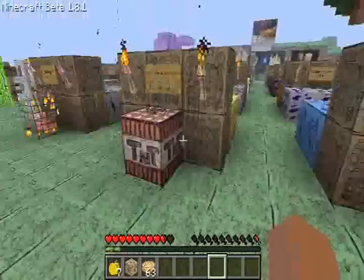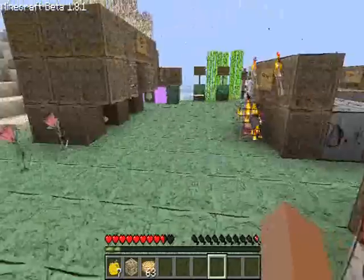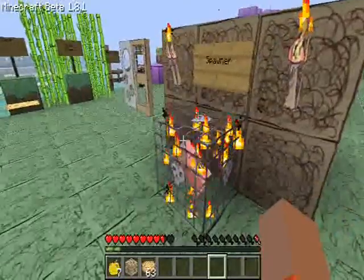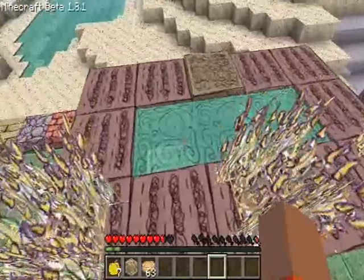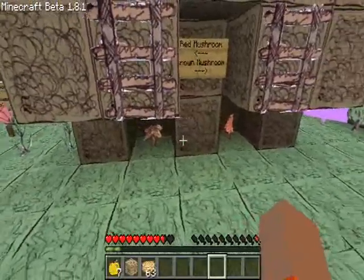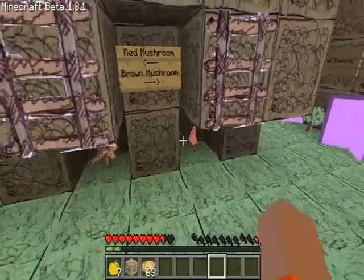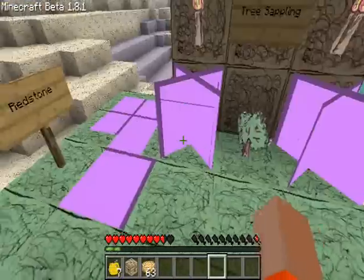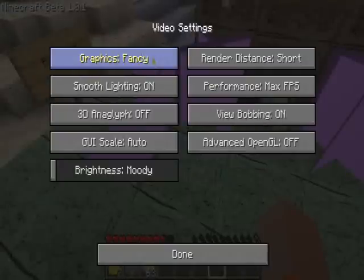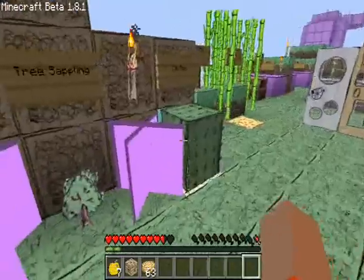And why is TNT getting all the hate? Here's the note block, TNT, mob spawner. Up here you have the farmland and wheat and water. Brown mushroom, red mushroom. Here you have all the saplings, which are just purple. Why are they purple? I don't know. I guess he just hasn't done them yet. But that's fine.